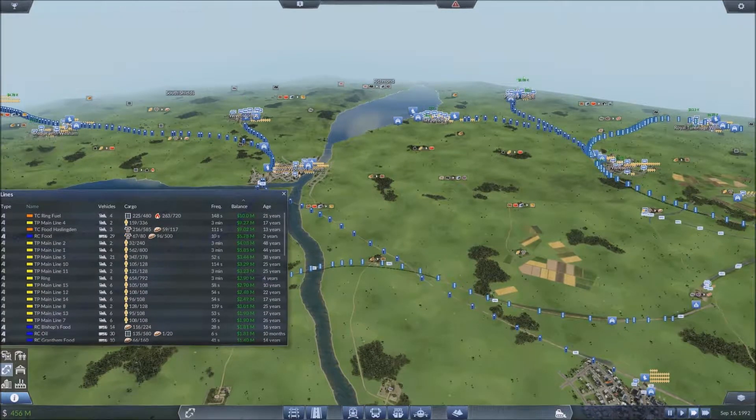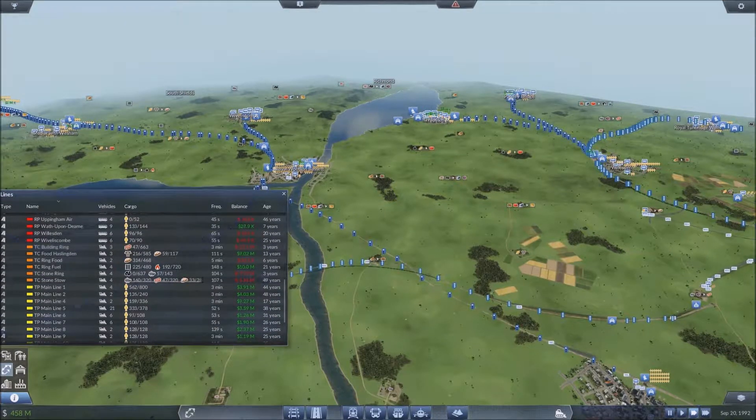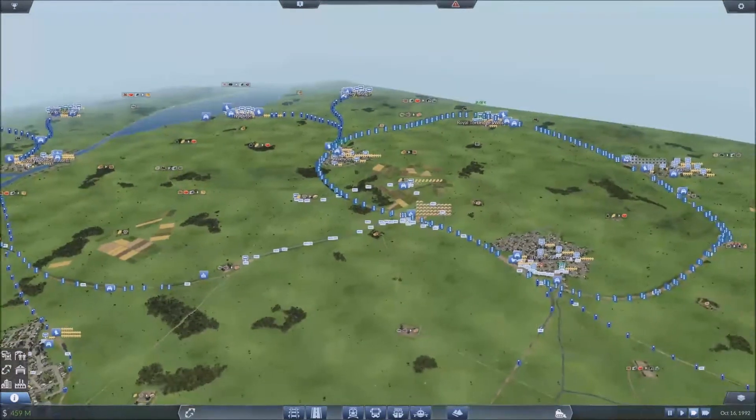What is the frequency on that line? Three minutes. Look at that — it's the building ring, stone ring. A hundred and four seconds — well, you're losing a lot. It's gonna take a while before that's in profit, but never mind. I'm going to leave it there, guys — let me know what you think I should add to the ring next.